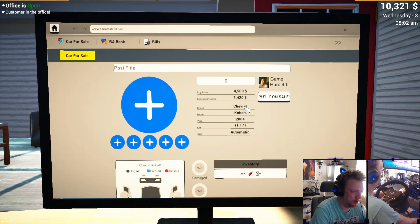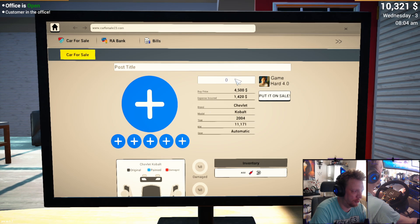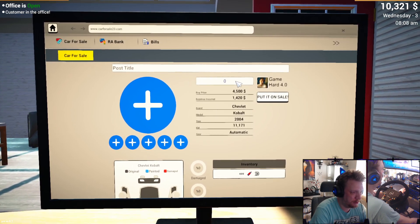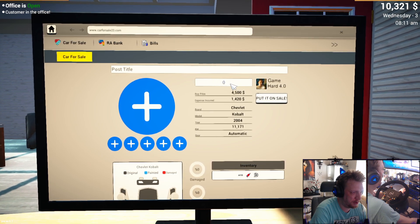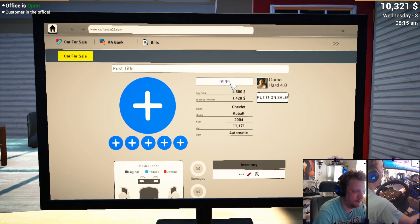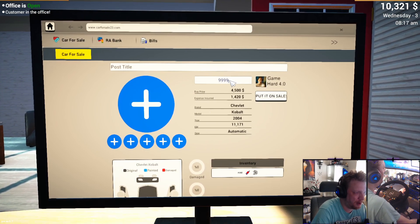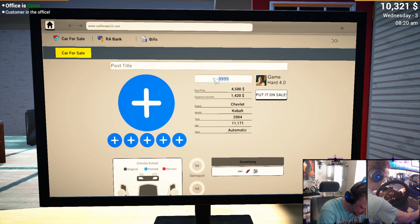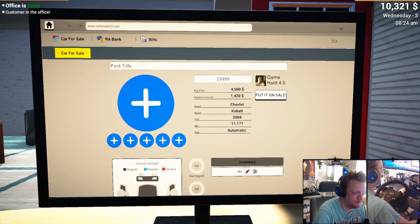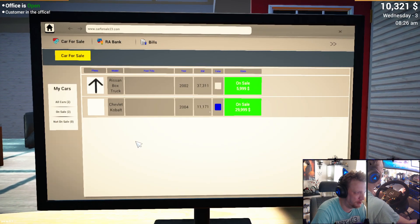Oh, a Chevrolet - or a Chevelle Cobalt? Oh my days. I'm thinking $5-6K, something like that. You know, I want to try more - let's try $29,999. It's a damn good car, okay.